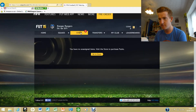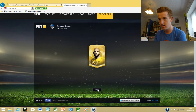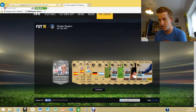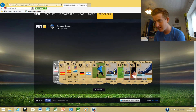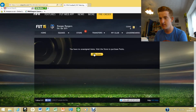Let's open my gold pack and see what I've got. Tim Howard. Rodriguez from Atletico Madrid. My rare card is a silver — isn't that fantastic? Looking good.